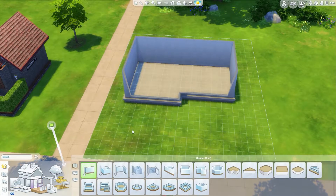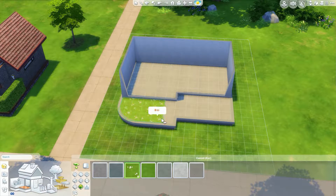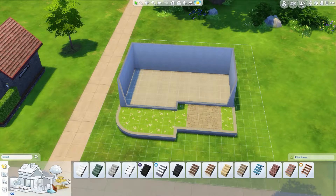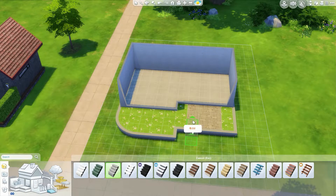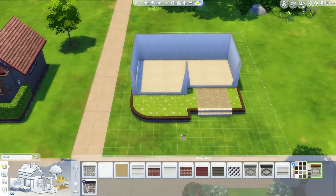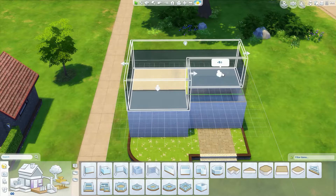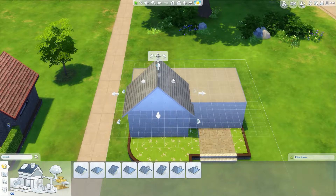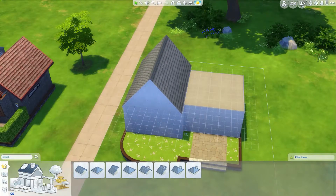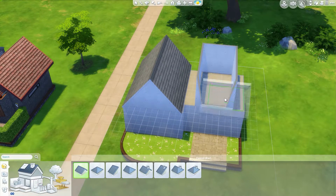This is my first speed build and what we're building today is a cozy cottage. Originally it was supposed to be a starter and I was going to try to pace myself with 20,000 simoleons so it could be affordable, but it didn't end up working that way. We're currently working on the porch and I wanted it to look like a front yard that was elevated. We don't have terrain tools unfortunately in The Sims 4, but I thought this would be an interesting look for the landscaping and add something extra.